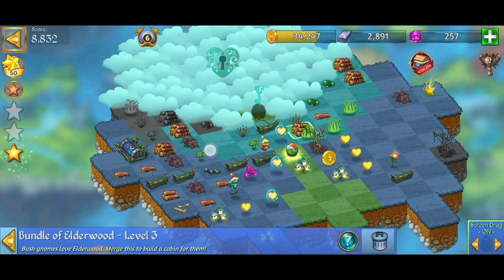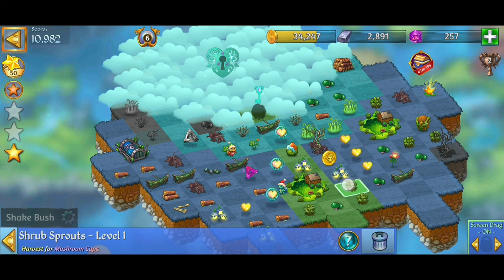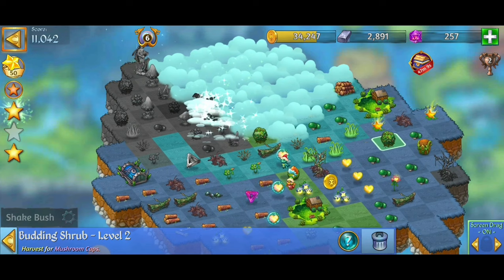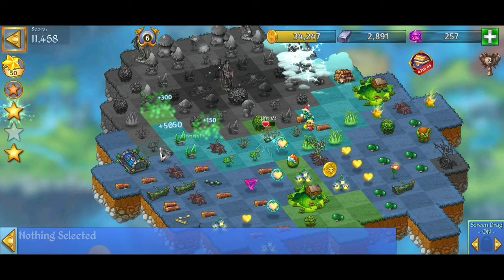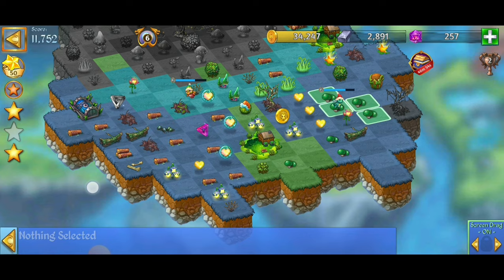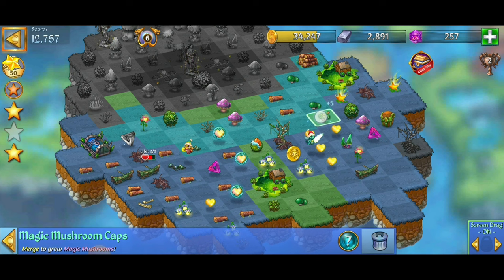Five merge with the elderwood. Now let's get those bushes — you can get three from each one. Tapping on each of the bushes because we need those mushrooms and also need the tap-the-bushes quest completed. We got the level two bush — using that as the next mystic cloud key. Keep tapping on the bushes. Now we line up the mushroom caps for a five merge, then five merge with the sprouts, getting more magic mushroom caps.